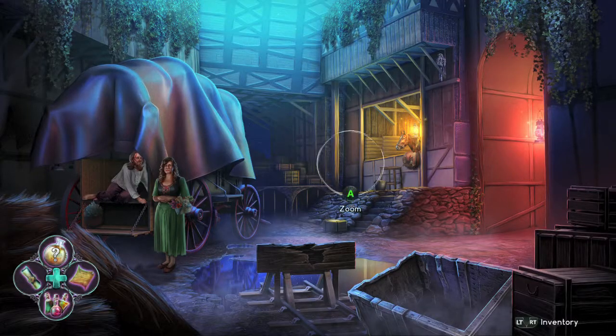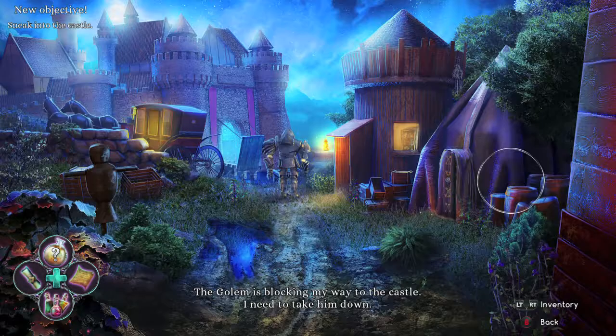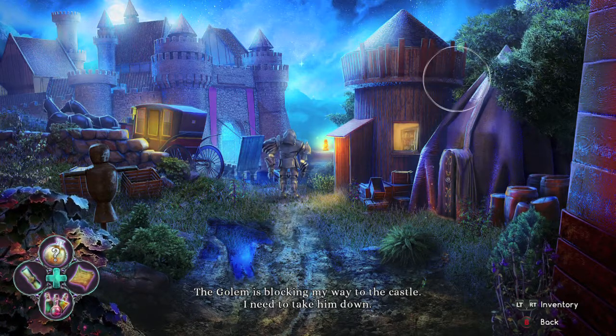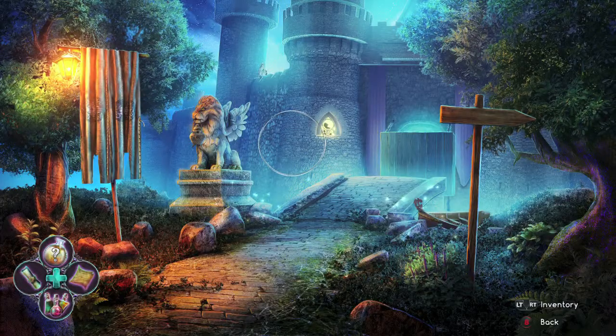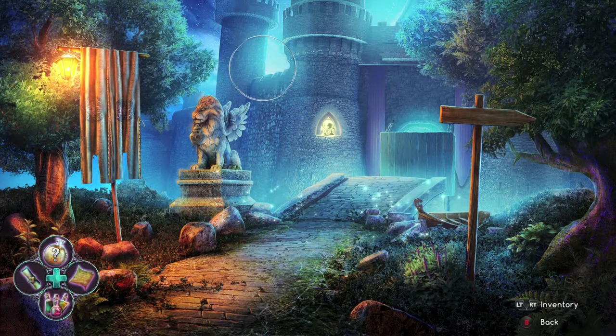Then you are going to be out back in the city next to the stables — make sure you grab it in the corner. Next to the guard tower is going to be the next one. And then once you make your way to the front of the castle, it's going to be right over here on top of the castle wall.